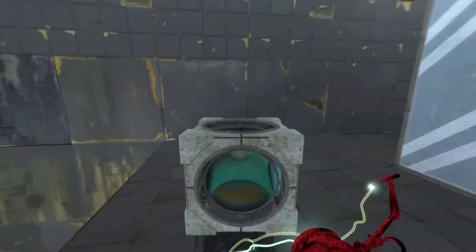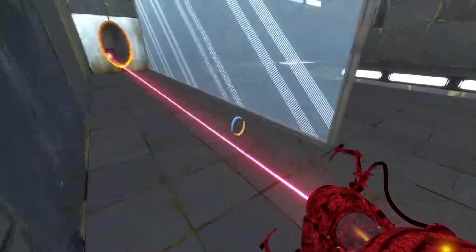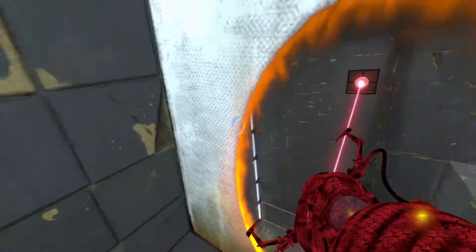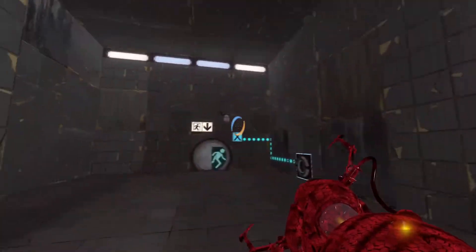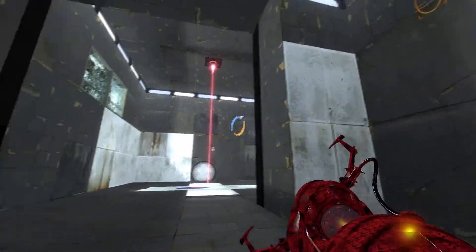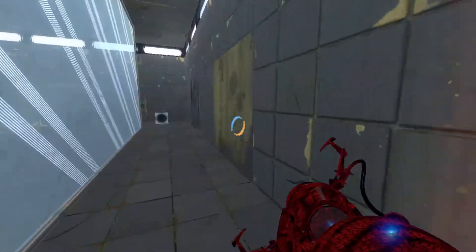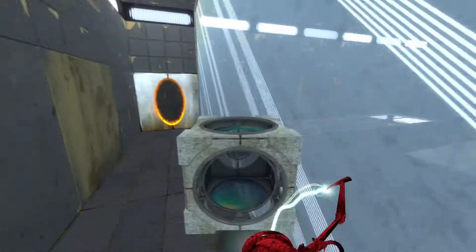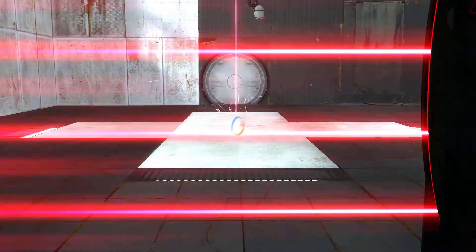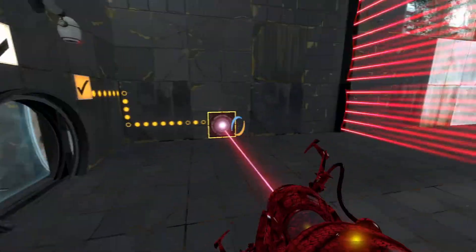I see the portable spot here. Come through this portal and that should deactivate that laser field — yes it does. Now all I need is a cube. I can place a portal here, go through and grab it. There's another one there. That's Chamber 68 solved.